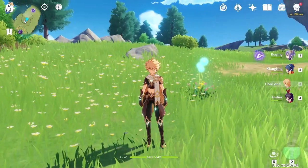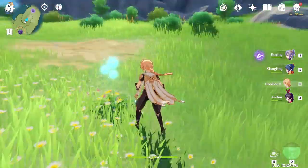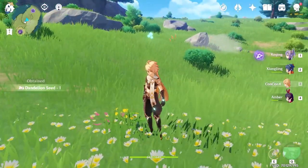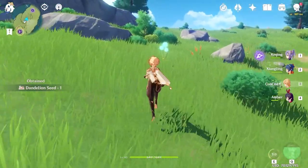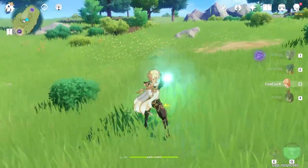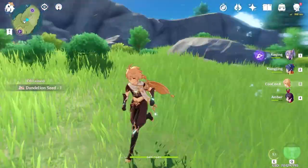All you have to do is get a wind element hero, or just your traveler — the one you start with — and use your wind ability straight on it to unlock the dandelion seed, and you can then pick it up. There's actually another one right here. Let me show you again. That's how you get the dandelion seeds and that's what they look like.